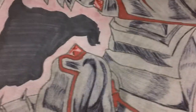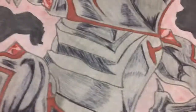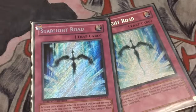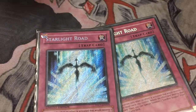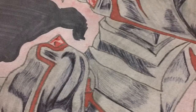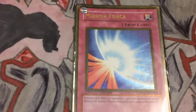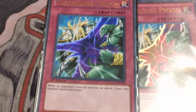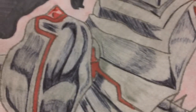For traps, I run two Solemn Warnings — that's to negate summons. I run two Starlight Roads, which negates and allows me to special summon a Stardust Dragon. So if Dark Hole or Heavy Storm comes up, I can negate it — and then you can use your tuner and synchro into something to just obliterate your opponent. Mirror Force — staple. Two Dimensional Prisons — they're tier-two staples.